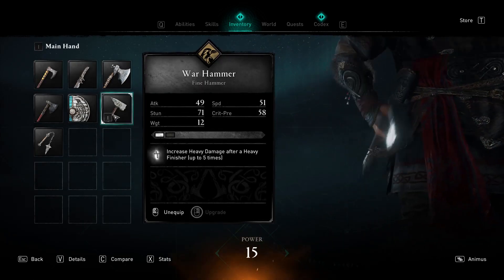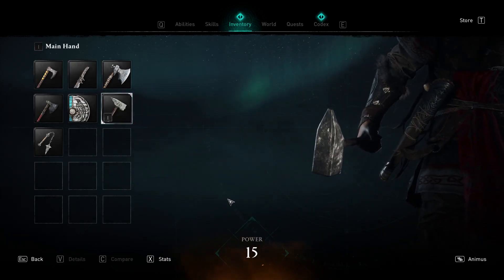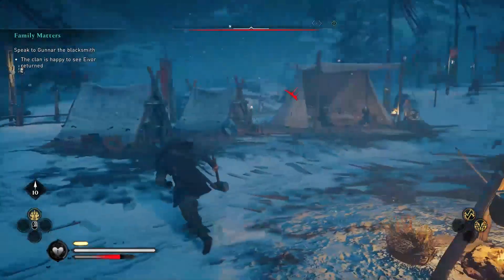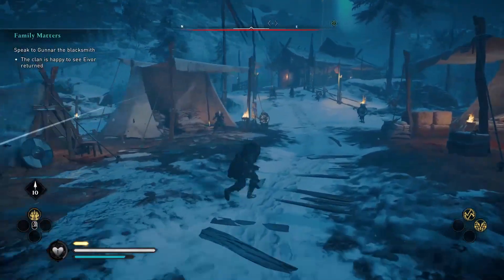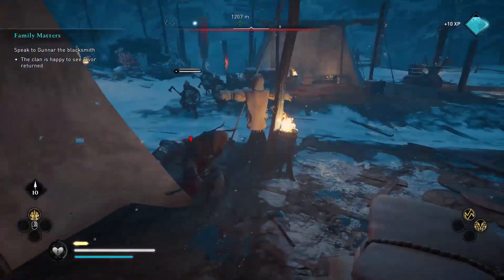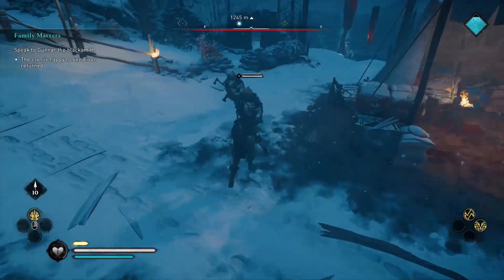Hello everybody! In this video you will learn how to obtain the powerful Fine Hammer, a one-handed hammer similar to one used by Thor. This weapon's specialty is to do some mini stuns each hit and perform a critical one after that — a light attack in sequence.